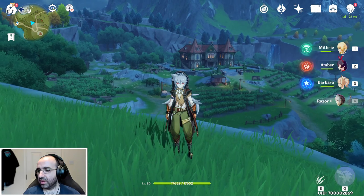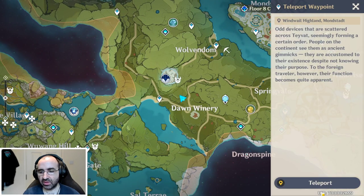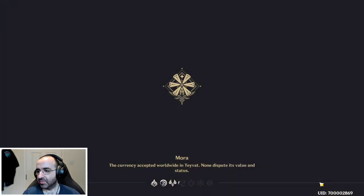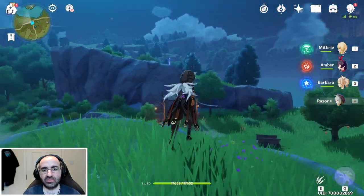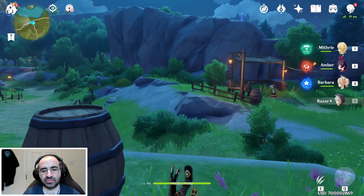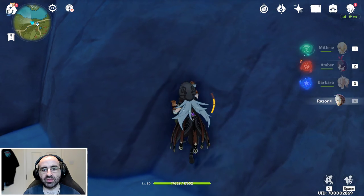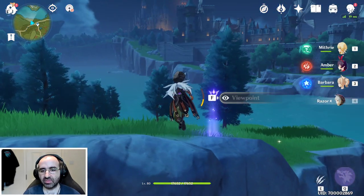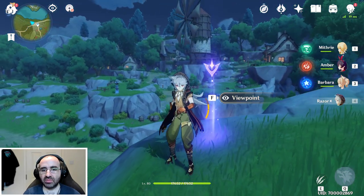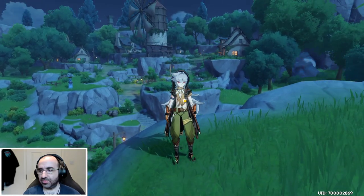The next location is near Springvale. We want to head west from the waypoint and climb this ridge. The viewpoint is right there — easy to find.